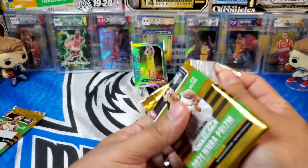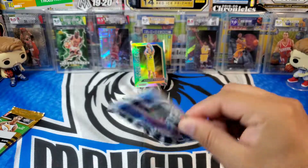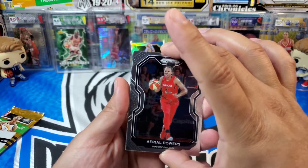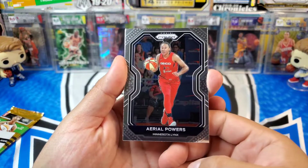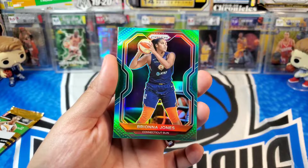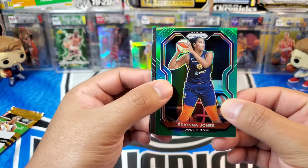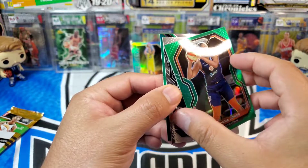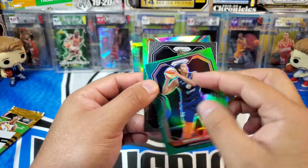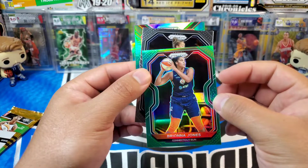All right, not too bad — got our first parallel. Looks like we got another one in here as well. We start this pack off with Aerial Powers, and here we go, we got a Brianna Jones — it's going to be our green parallel, so we got two in here. There's the back — Brianna Jones for the Connecticut Sun.